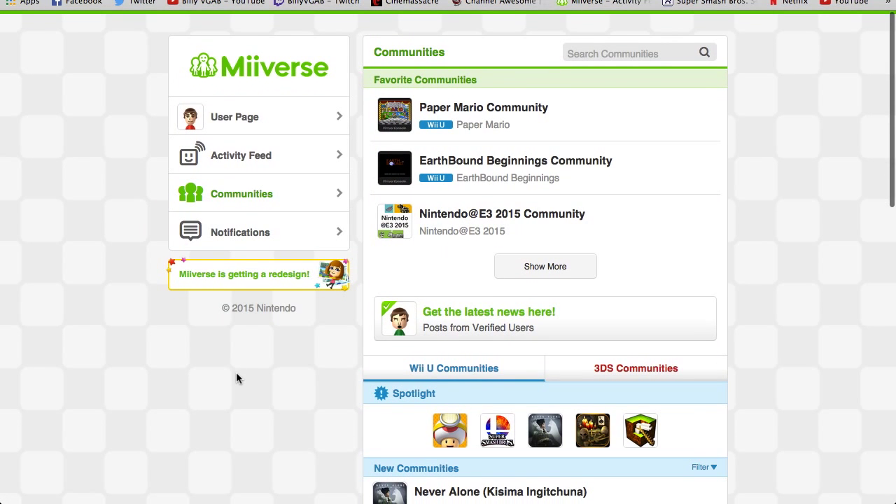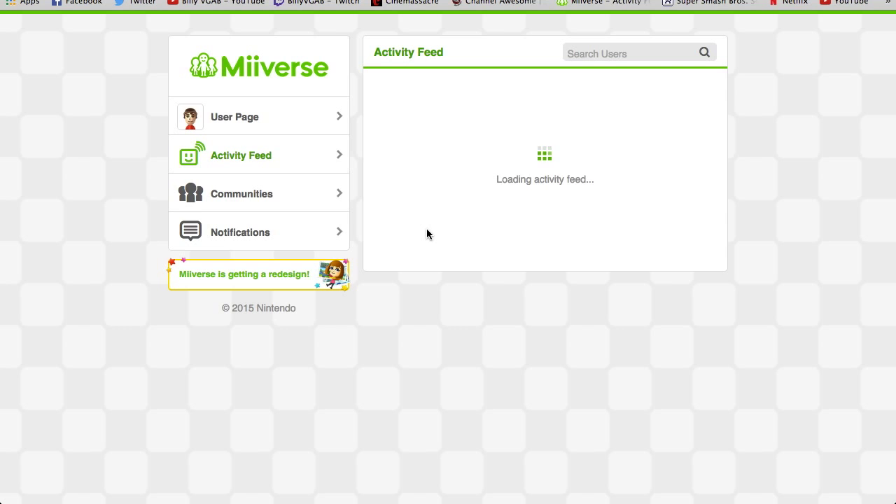Is the PC version the best version? No. I think the Wii U version is the best because there's a lot more interaction you can do with it. The 3DS — I rarely go on there. I make Smash Bros. 3DS posts and Animal Crossing New Leaf posts. I think that's the only time I ever made posts on a 3DS, plus Majora's Mask.